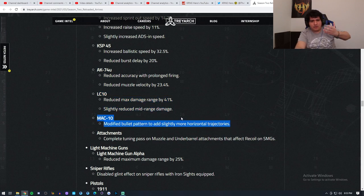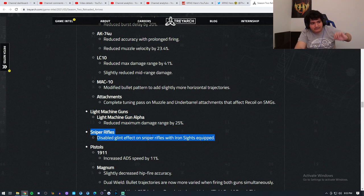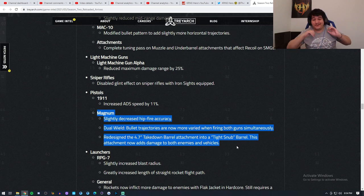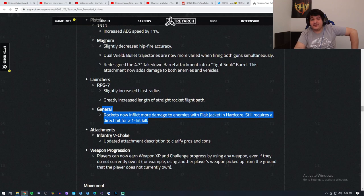With the MAC-10, they added more horizontal recoil. For LMGs, they nerfed the Stoner by reducing its max damage range by 25%. For sniper rifles, they gave a nice buff by making iron sights not have glint. For pistols, they buffed the 9mm with faster ADS speed and nerfed the dual Magnums — decreased hipfire accuracy and bullet trajectories are now more varied when firing both guns simultaneously, making them kind of unusable in dual-wield. The RPG launcher got a buff, doing more damage in Hardcore, though it still requires a direct hit for a one-shot kill.